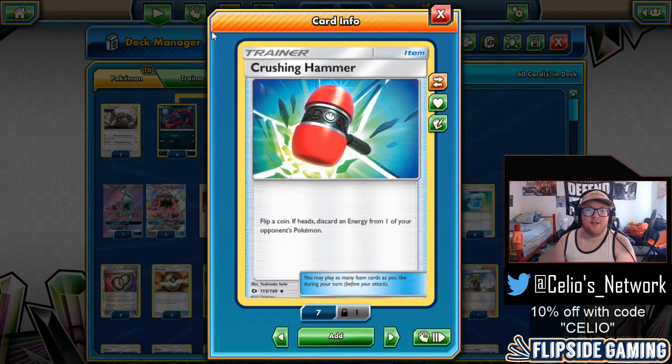Two Crushing Hammers is something new to the deck compared to Tord's NAIC list. I've added them primarily because of Rayquaza GX — it's using around 14 basic energy in the deck and no special energy, so that is a rough matchup, but it's absolutely winnable. Crushing Hammer combined with the basic energy removal I've added gives you a chance against Rayquaza. If Rayquaza gets really set up it's hard to come back, but Crushing Hammer is one of the key tools to beat it.